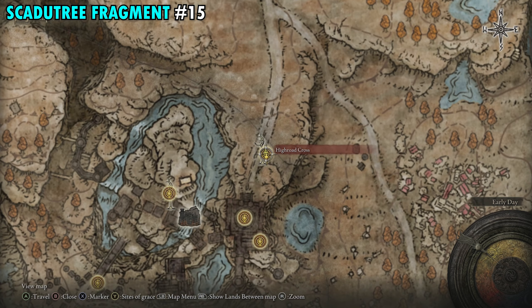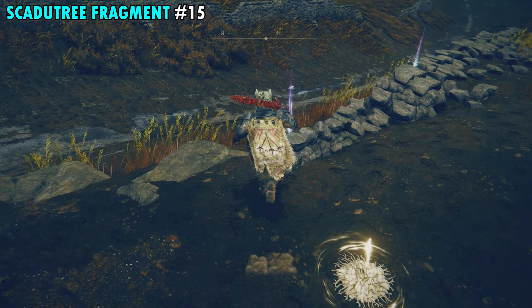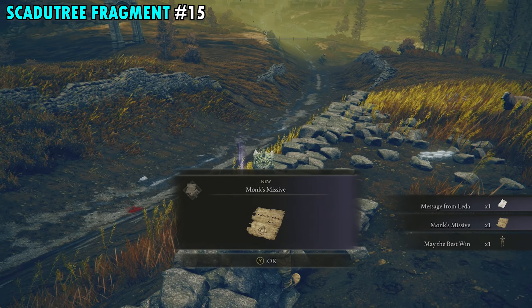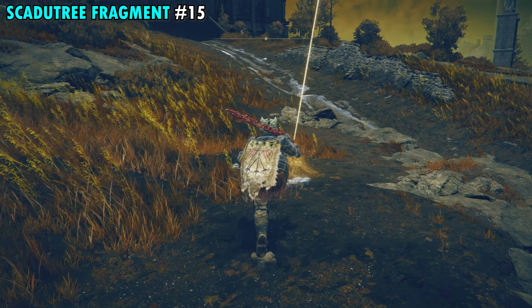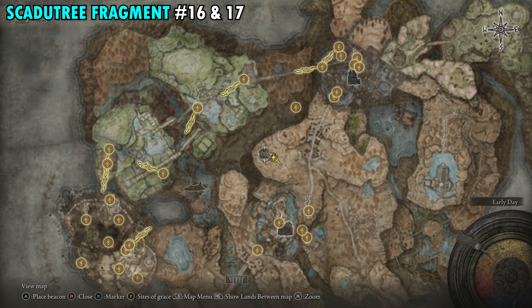Fragment 15 is easy to find, over by the High Road Cross Site of Grace. This is another location with a cross next to the Site of Grace. You'll also have two messages on the wall nearby. Right next to the cross and next to the Site of Grace is where you pick up Fragment 15.